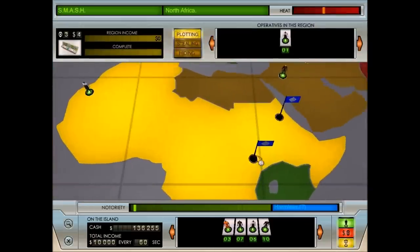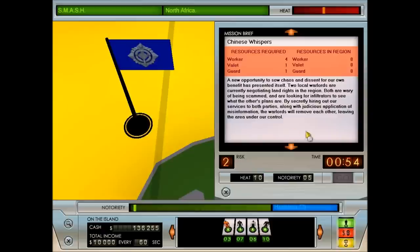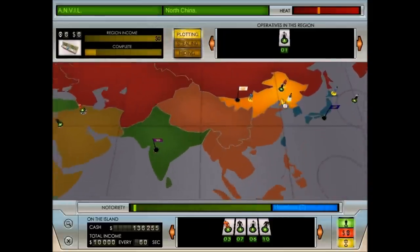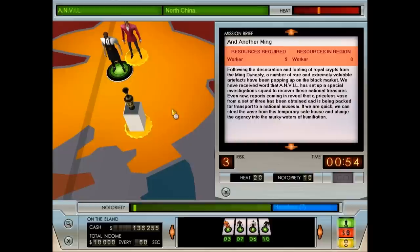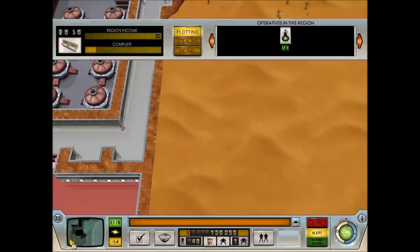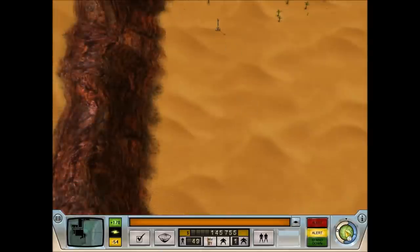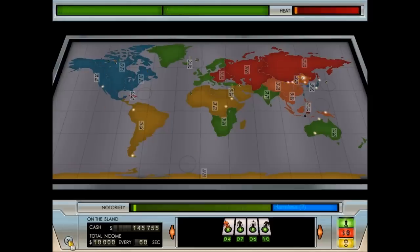We've discovered a couple more missions. The timer is shorter than normal because there's a technician over here. Is there any loot we can come across straight away? Yes, but we need nine workers, it's high risk, and it brings a lot of heat. We'll just wait until we've got more workers. I'm going to bump this up — we'll pay the thousand, we can afford it at the moment because we're earning $10,000 a minute.